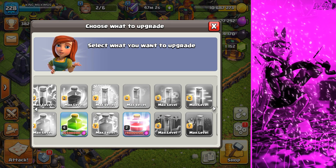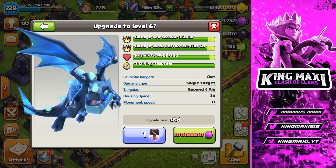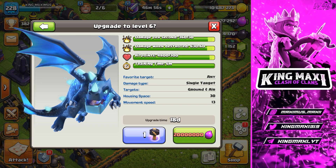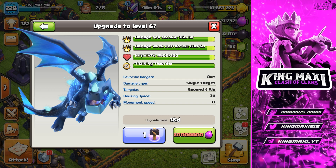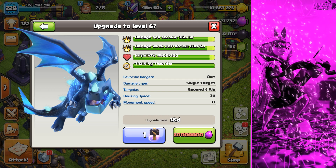We are going to use the Electro Dragon. It will be able to upgrade to level 6, so the damage it does at level 6 will capture and also get more hit points.